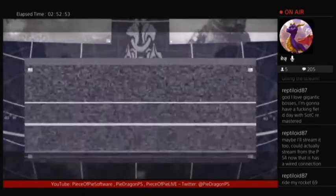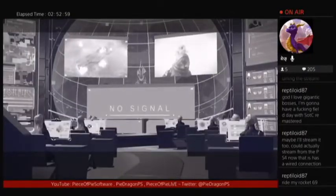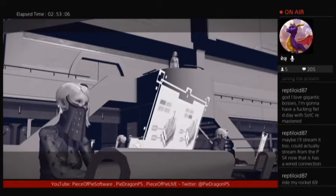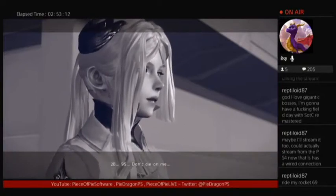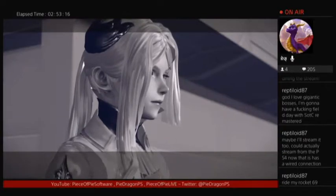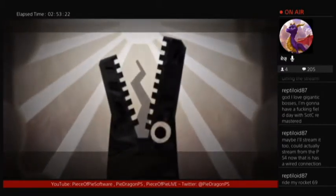Signal lost. Everyone's dead. Organise a search and rescue party for the missing YoRHa members at once. 2B. Don't die on me. We're not alive in the first place. And why does she care? We've got our personalities backed up on the bunker or something.